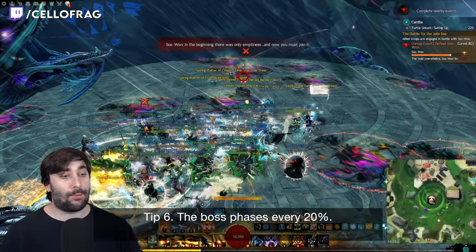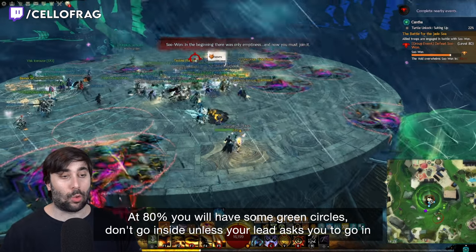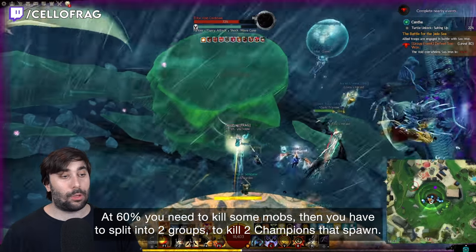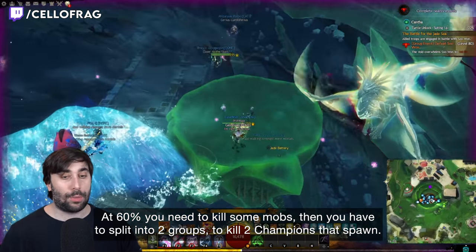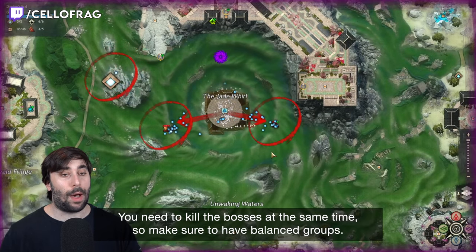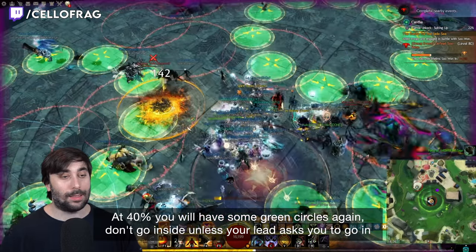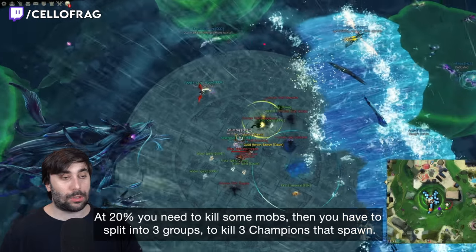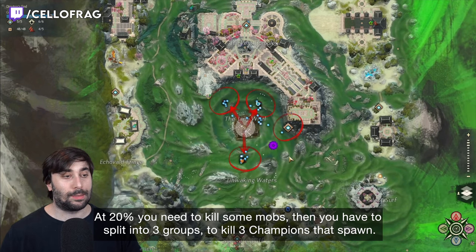Tip number six: the boss phases every 20%. At 80%, you will have some green circles — don't go inside unless your lead asks you to. At 60%, you need to kill some mobs then split into two equal groups to kill the two champions that spawn. You need to kill the bosses at the same time, so make sure you have balanced groups. At 40%, green circles again — same thing, don't go inside unless your lead asks. At 20%, kill some mobs then split into three equal groups to kill the three champions that spawn.